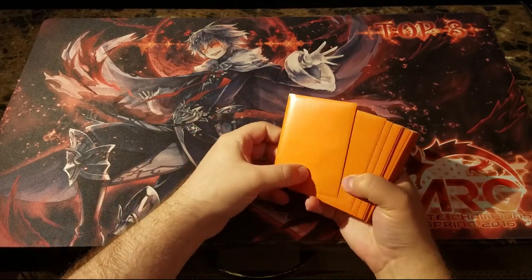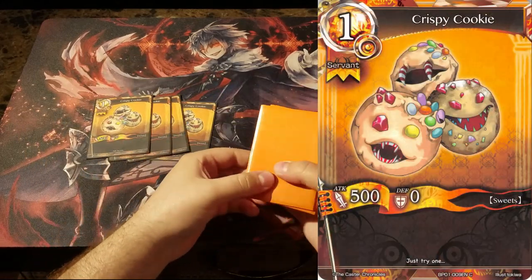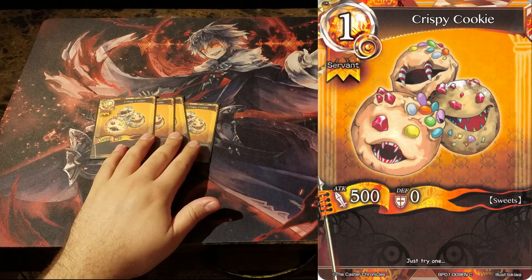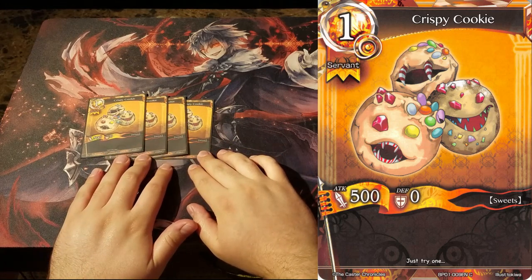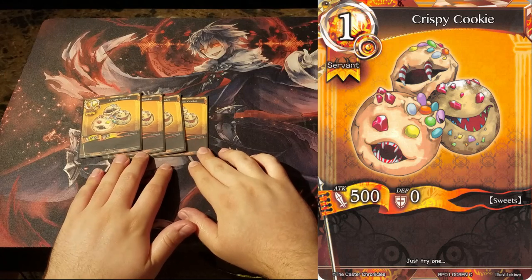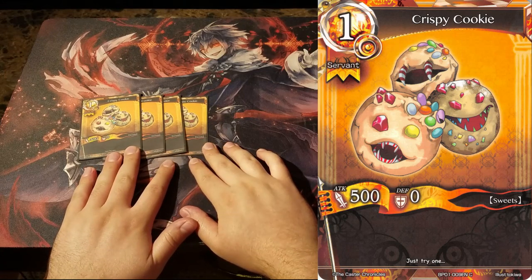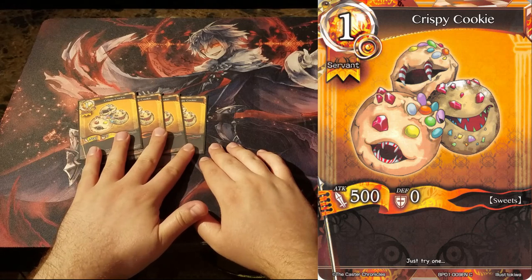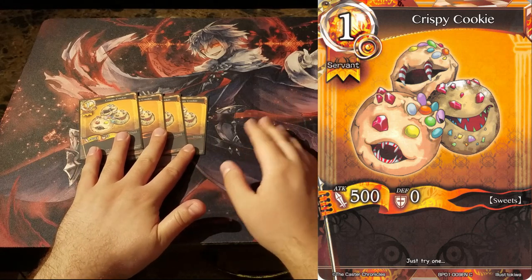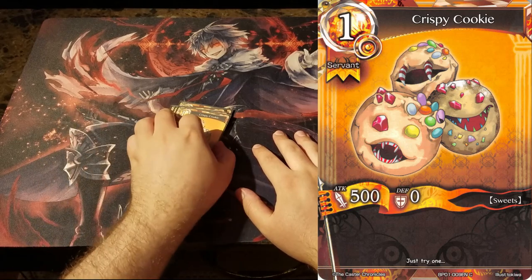The first card we're playing is 4 Crispy Cookie. Crispy Cookie is our one drop beater — he's vanilla, which is funny — and you want to see him early game so you can apply pressure. He also lets you recur him later on with some of the other cards in the deck. There's no reason not to play 4; worst case scenario he's a free guard, and that's not too bad for our one drop.